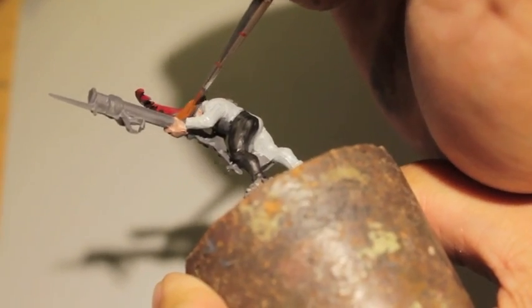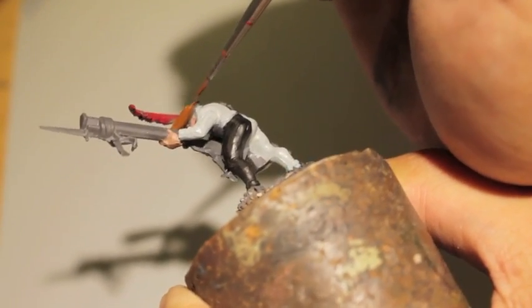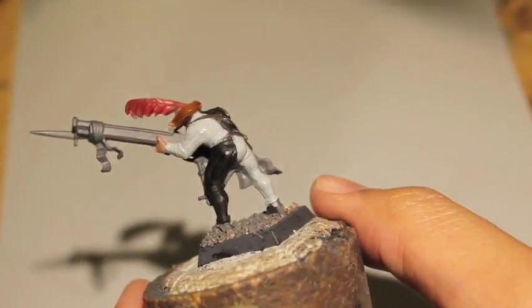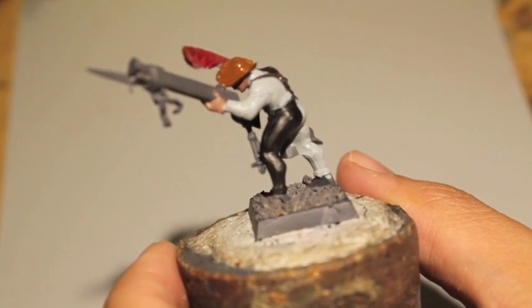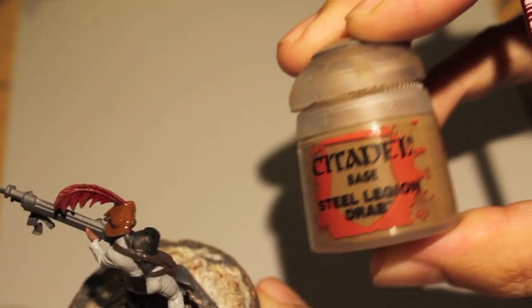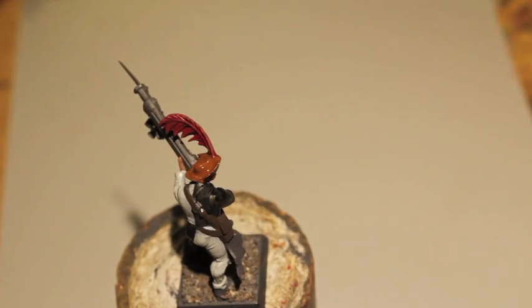Always want to make sure you turn your model every angle so that you can check to make sure you hit all the angles. Doing pretty good — I think it's looking pretty good. Light Steel Legion Drab is going to be the color of the rifle stock and just all the wood.